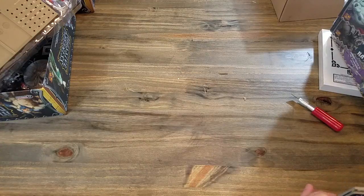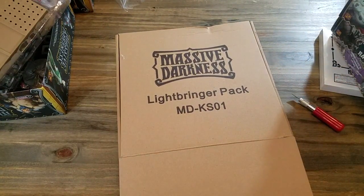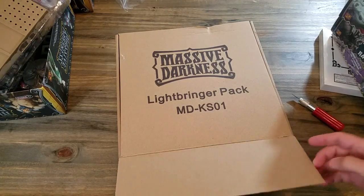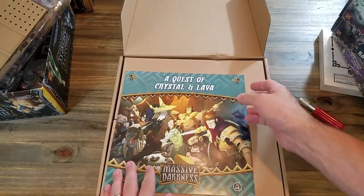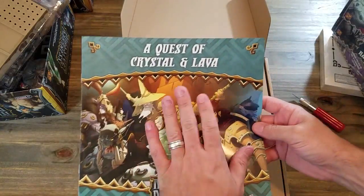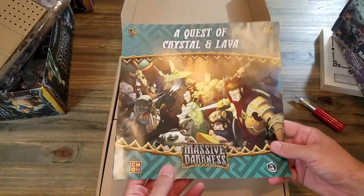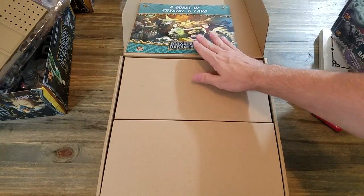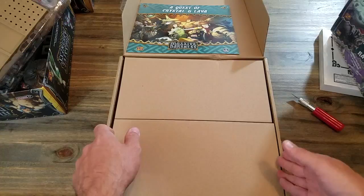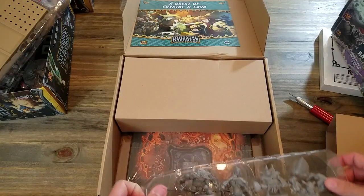Alright, I guess the most important thing that we want to look at next is going to be that Lightbringer pledge. I'll move my replacement cards somewhere I can find them so I know I can swap stuff out later. The Quest of Crystal and Lava — I was real excited about this one. Extra missions — we didn't get an expansion that has extra missions like we did with Black Plague — so that little mini expansion is very important to me because more missions to play. Let's look at some of these enemies.